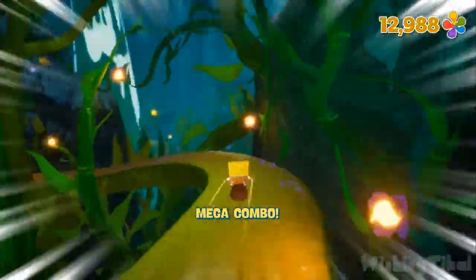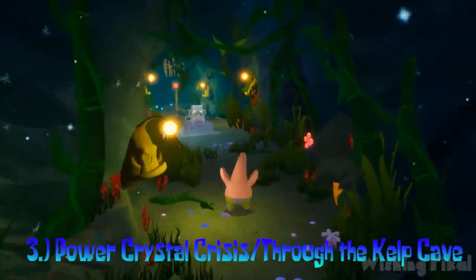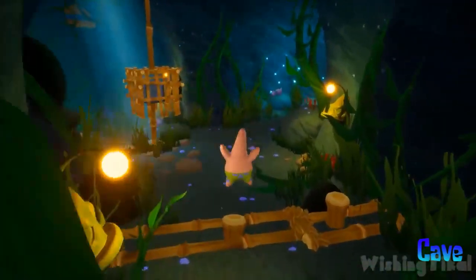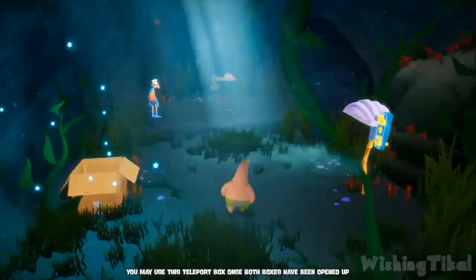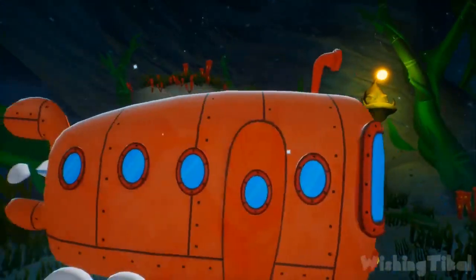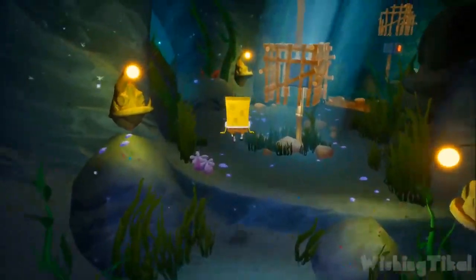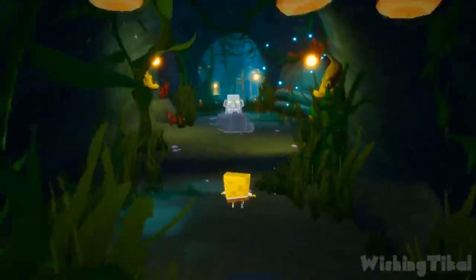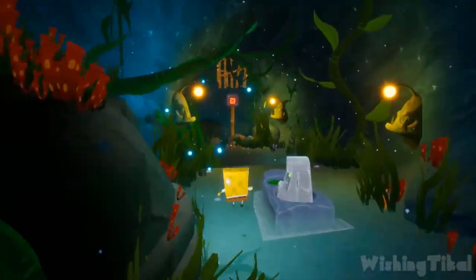Coming up with something new — we're sticking with the Kelp Forest and Mermaid Man and Barnacle Boy missions. It's Power Crystals Crisis slash Kelp Cave Forest. I tied these at number 3 because it's basically the same mission: you get the Power Crystals, you get out of the Kelp Forest. You need to get the Power Crystals with Barnacle Boy, plus navigate to get out. What makes this annoying is it just takes a lot of time switching between SpongeBob and Patrick. Even the developers knew it was going to be unnecessarily long — that's why they slowed the music.